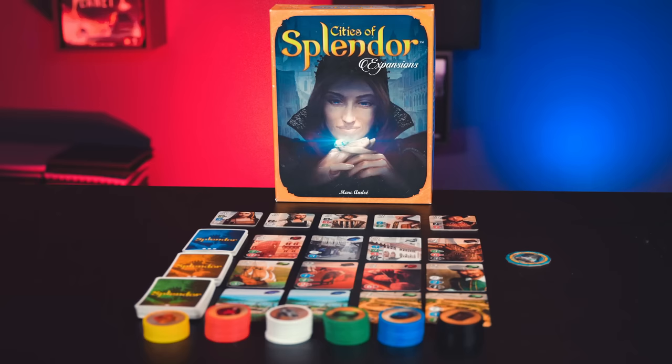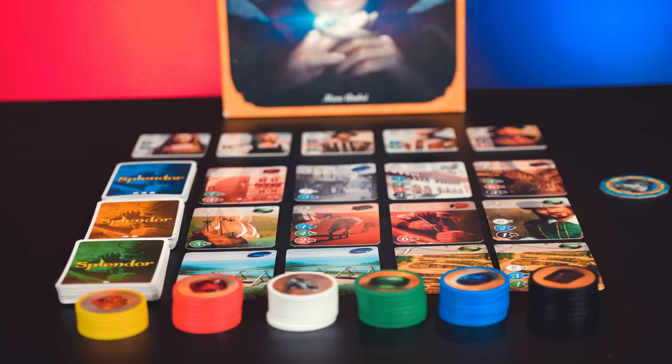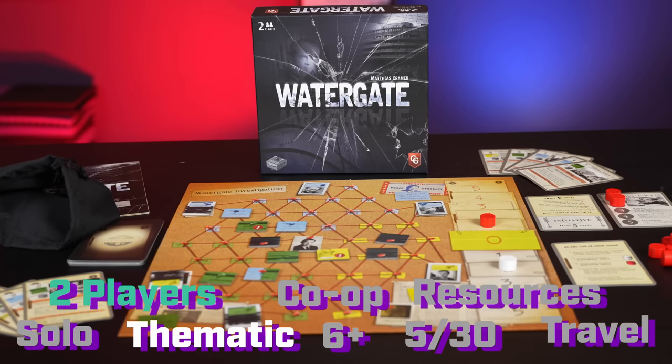The fifth budget pick is Splendor — a resource collection and set collection game. You collect poker chip-style gems and exchange them for cards that either give points or act as permanent gems themselves, making it cheaper to buy bigger, high-point cards. On your turn, your choice is simple: collect gems, buy a card, or reserve a card — and when you reserve, you get a joker gem. It's definitely 5-30, plays well with two players, has resource management, and is easy to pick up, teach, and play. Most people enjoy it.